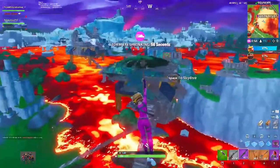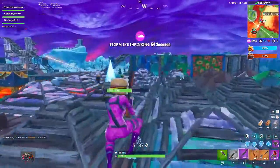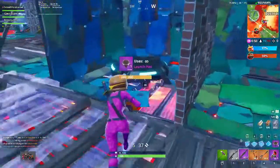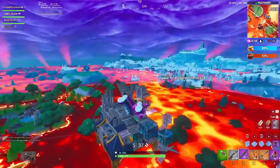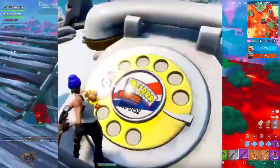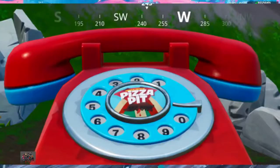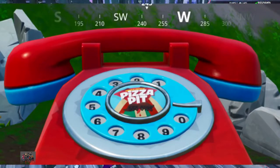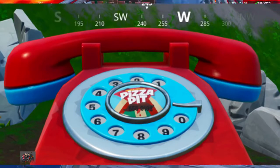Next we have another two-stage challenge. Stage one is: dial the Dura Burger number on the big telephone west of Fatal Fields. I haven't actually seen this telephone yet but I'm guessing it came out with the 8.4 patch — I'll put a screenshot up on screen now. Stage two is: dial the Pizza Pit number on the big telephone east of The Block. I haven't seen that giant telephone either, but I'll put a screenshot up for you to see.